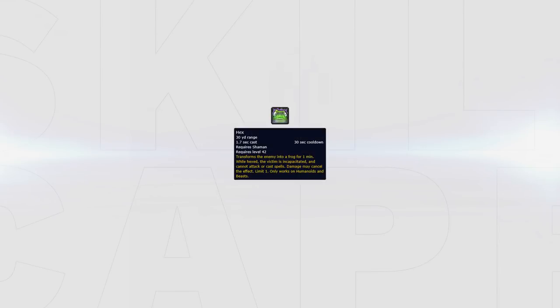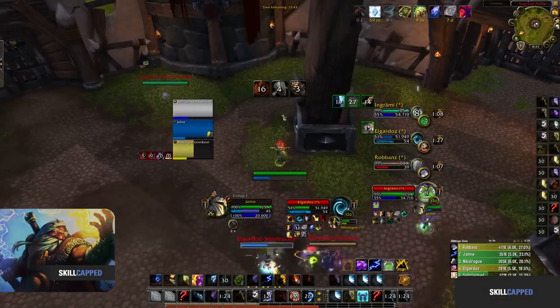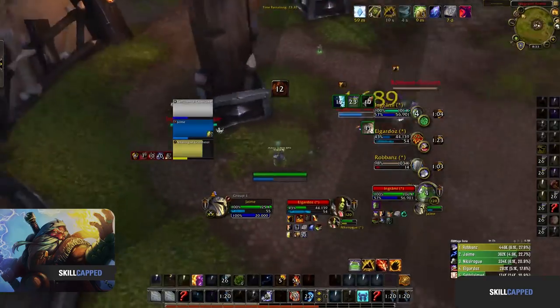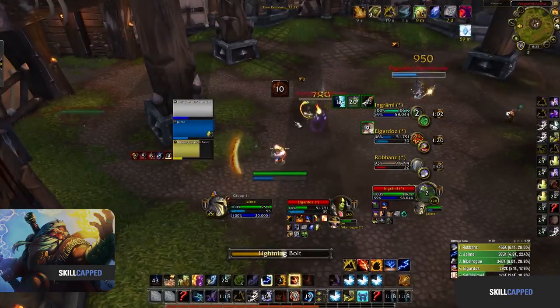Hex is predominantly a crowd control you can utilise when facing teams without a curse dispel. However, it can also be used as a tool to disrupt enemy casts. Say that you have no Grounding and no Windshear — you can Hex the target to stop their next cast and be disruptive. Here Jaime is facing a team with a Hex dispel. He decides to Hex the enemy Mistweaver despite the Shaman being able to decurse it, then knocks the Shaman away so he can't instantly decurse, wasting precious time the enemy Mistweaver could have spent healing.